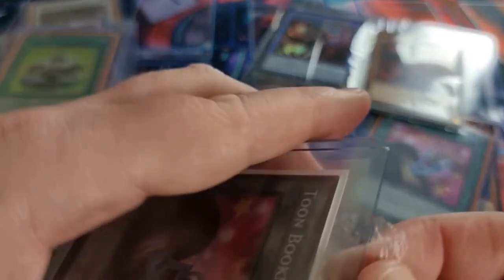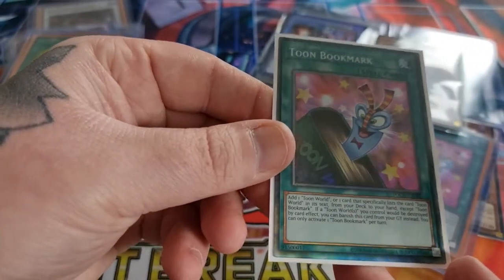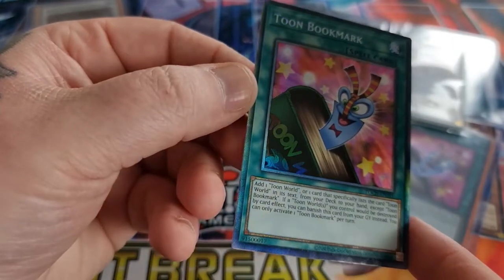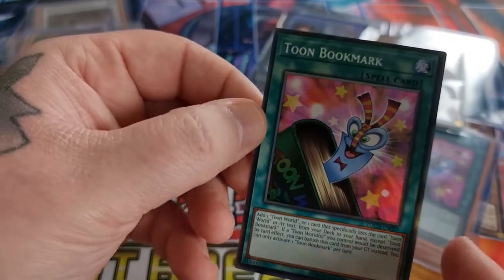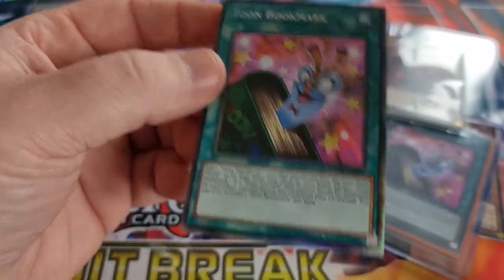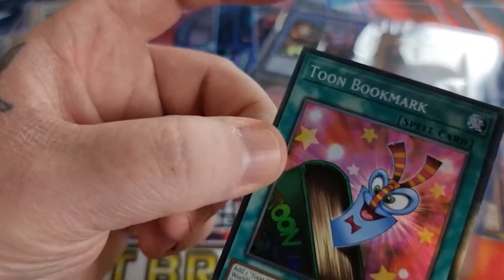That's one of my problems with ultimates — they're just sort of meh. I like my cards to shine. You can sort of see this Toon Bookmark — let me get it out of its sleeve. You can see the detail on it; it's basically a shiny ultimate. The cutting on this one is actually pretty bad, but it's a nice card. It's not first edition because it's near impossible to find first edition Toons — some mad person must be hoarding them all. So that is a beautiful card.